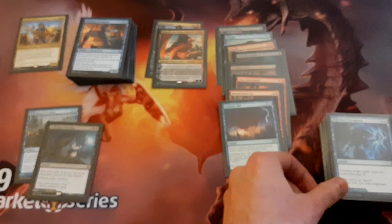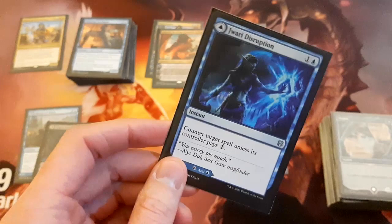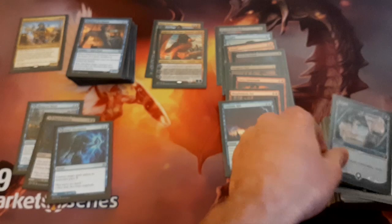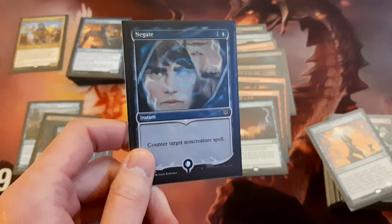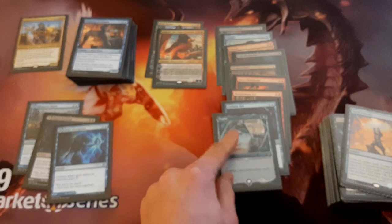We've got Cyclonic Rift. There are also a few counterspells. Playing the spell-land Jwari Disruption — the opportunity cost for having this in the deck is pretty low, and even though it is just 'counter a spell unless its controller pays 1,' I could see this being useful. We've also got Negate — a cheap counterspell. This could just be Counterspell, but having double blue isn't a given, so sometimes Negate can actually be better.